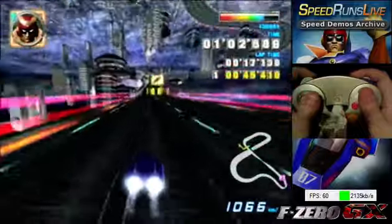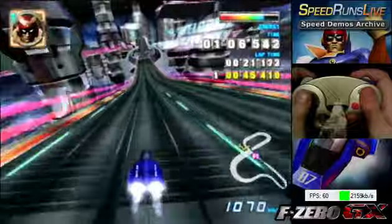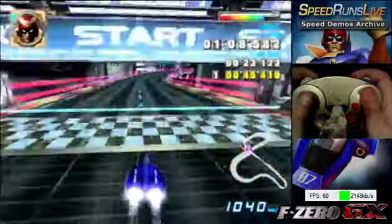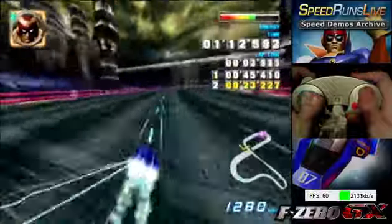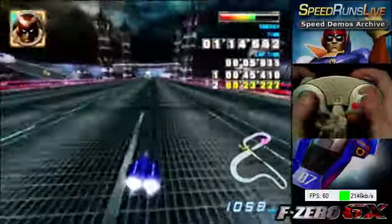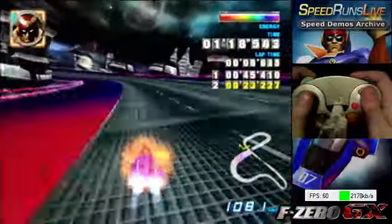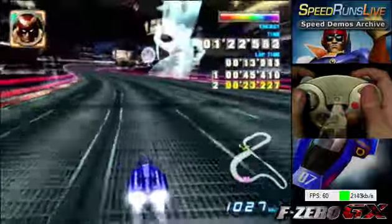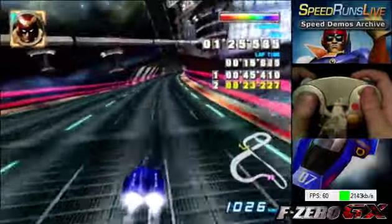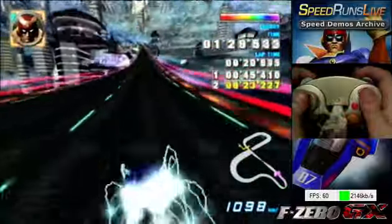There's a cooldown period between boosts where one boost will end, and then there's a cooldown period until you can boost again. You want to let go of A during that period. This is different with each vehicle, because each vehicle's boost lasts a different amount of time, and the cooldown is not the same either.